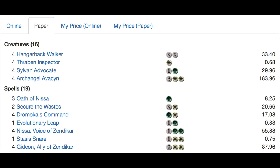One Evolutionary Leap — love Nissa in this type of deck, it really does produce the tokens you need. You don't need huge tokens, you just need 1/1s. Status Snare and four Gideon, Ally of Zendikar. Between your Nissas and your Gideons you have eight cards, and with Secure the Wastes you have ten cards that are non-creatures that can generate creatures.